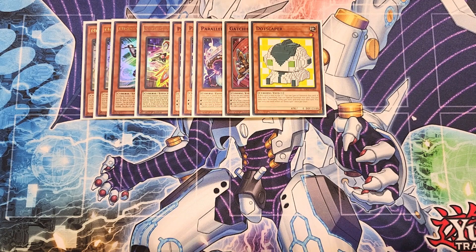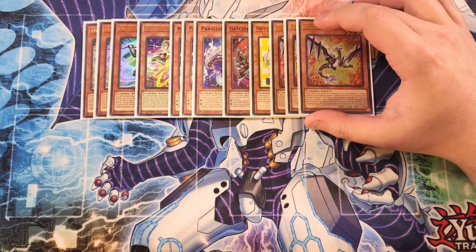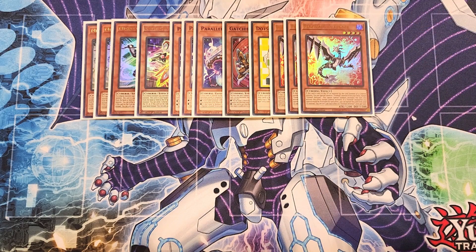We then play three copies of Firewall Defensor. Firewall Defensor is probably the best Normal Summon in the entire build, which is why we play it as a three-of. If this card is sent to the graveyard as material for a Link Summon of a Cyverse monster, you can Special Summon a Firewall monster from your deck (except another copy of this card). And if a Firewall monster you control would be destroyed by a card effect, you can banish this card from your grave instead, which is great to protect cards like Firewall Dragon Singularity.